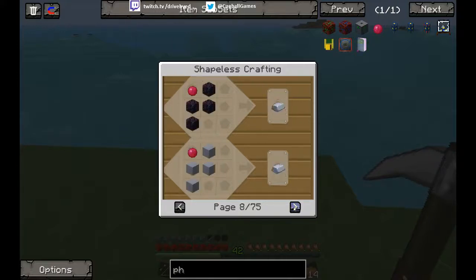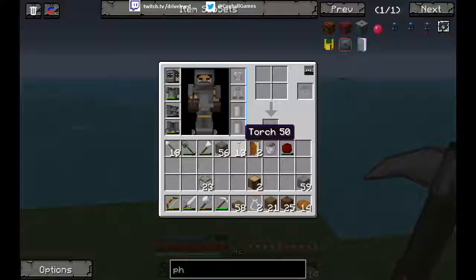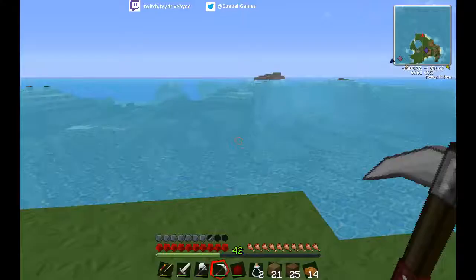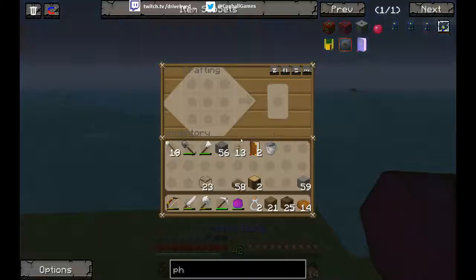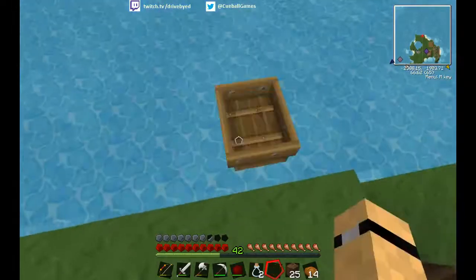It's interesting — can I make obsidian out of... Trusty alchemy stone. Minium stone. Let's make a wee boat here. Off we go. Let's go have a look around.